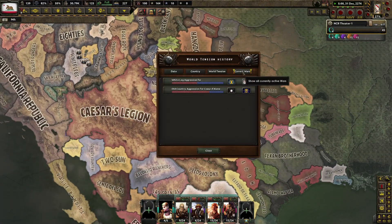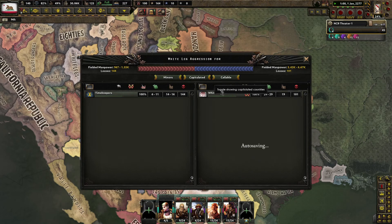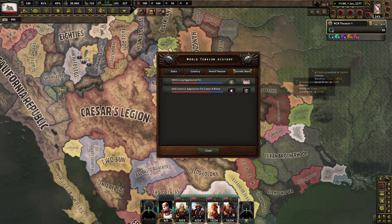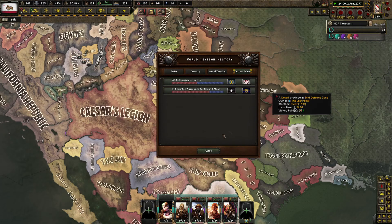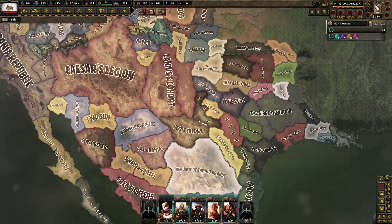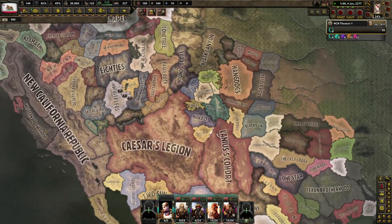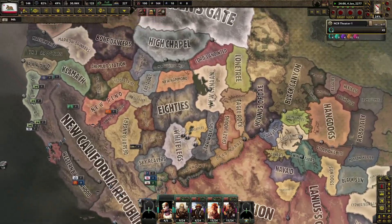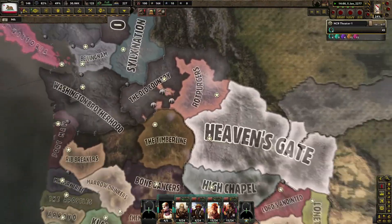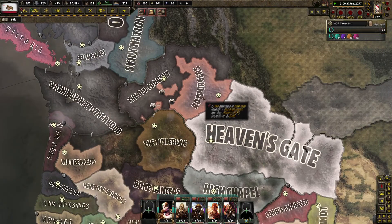All right, what are the ongoing wars? There's only two: the White Legs aggression, and Old Country aggression. The Old Country and the Rot Purgers. White Legs and the Time Keepers. The Old Country and the Rot Purgers.